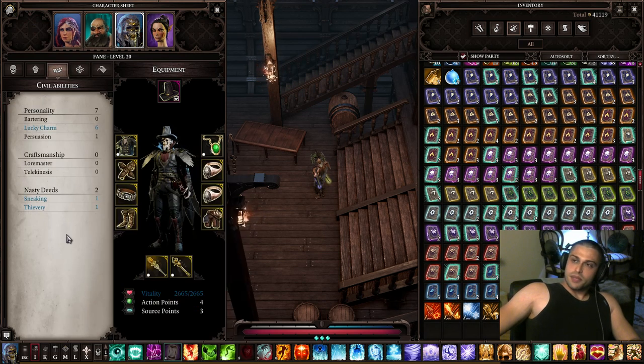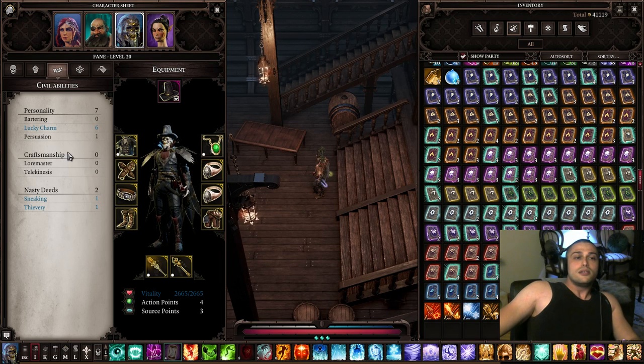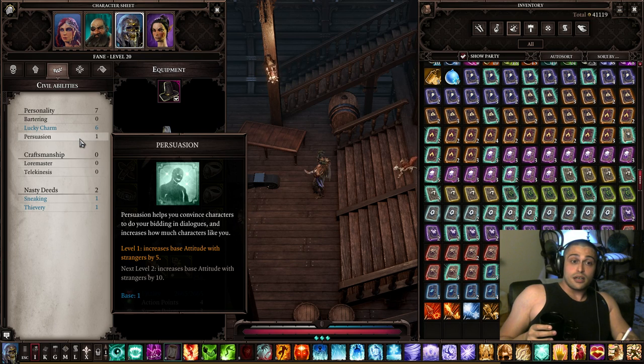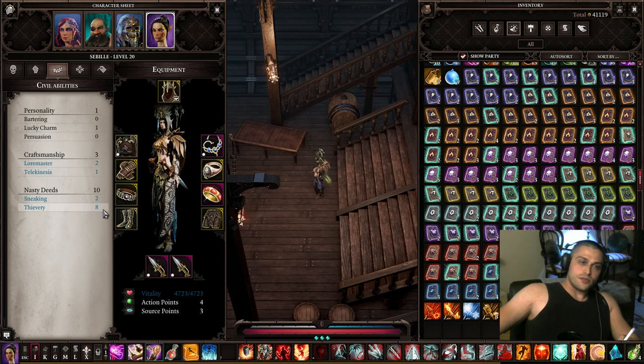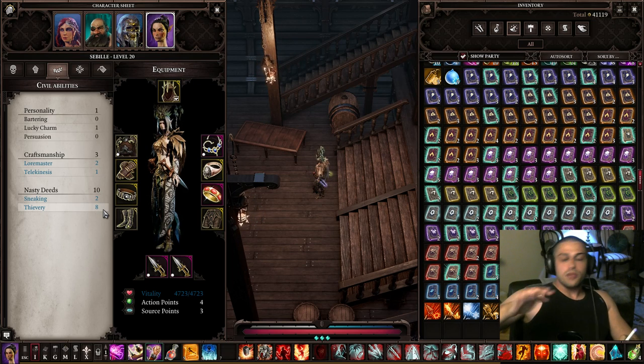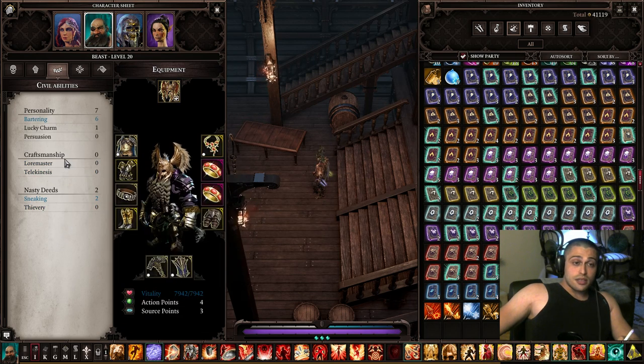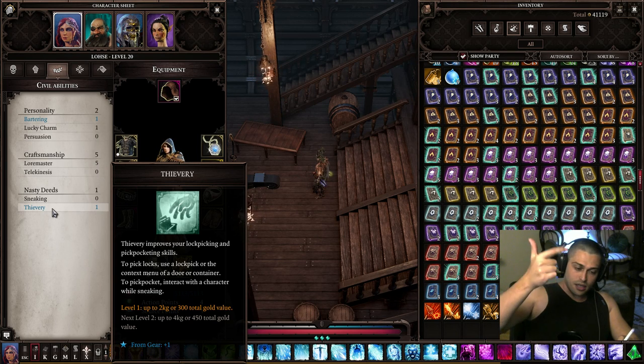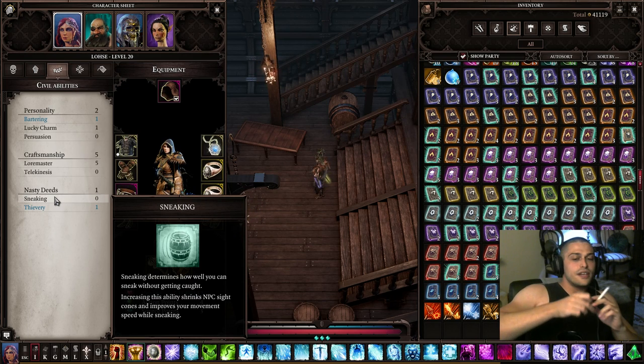For civil abilities: it doesn't matter what you play, your main character should always go with Persuasion — most conversations are with your main character and you can get a lot from it. One character should always have Bartering or Lucky Charm — I prefer Bartering. One character should have Lore Master, and one should have Thievery. Main character: Persuasion. Second: Lore Master. Third: Bartering or Lucky Charm. Fourth: Thievery. Do not invest a single point into Sneaking — it's useless.